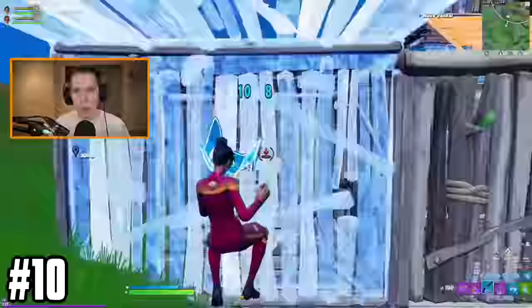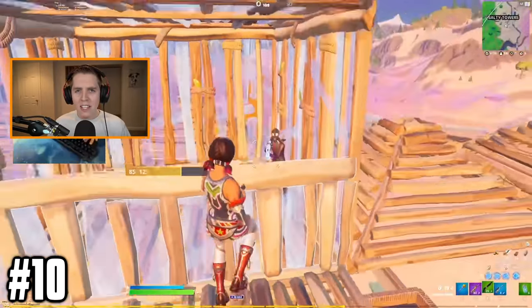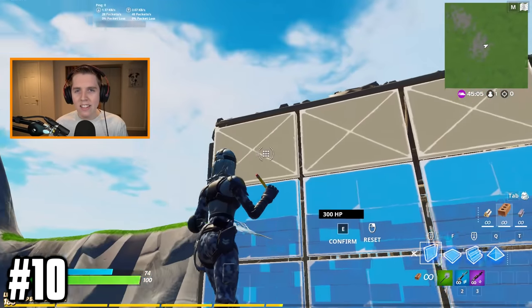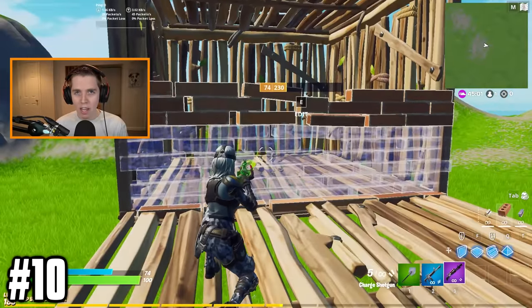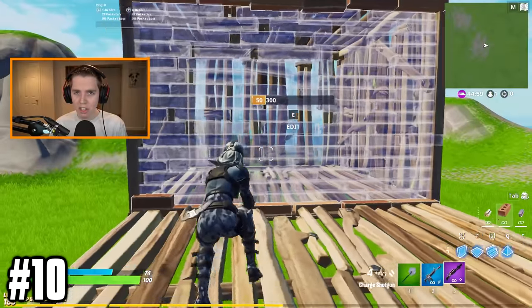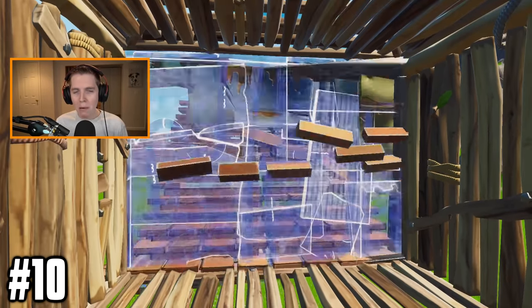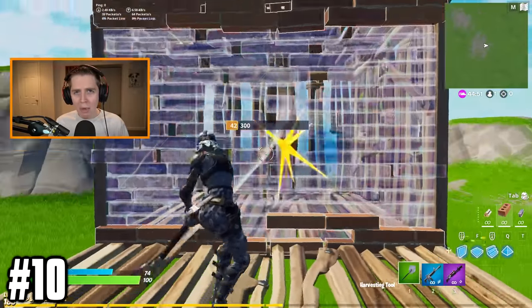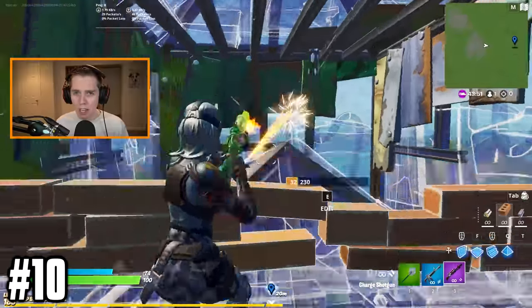Trick number 10 is actually Noah Rayleigh's signature box fighting peek. This peek is really easy — all you do is edit the top row of your wall, crouch down as you confirm the edit, and then uncrouch and jump up for a shot. While you do this, your opponent will have no angle on you, they'll barely be able to see the top of your head, and by the time you actually get the shot off, you should reset the wall so they will have absolutely no counterplay.